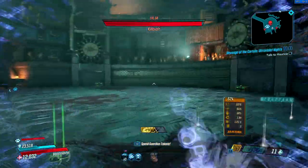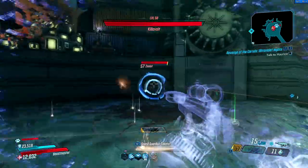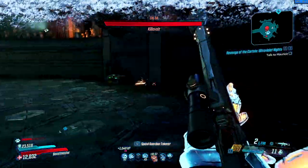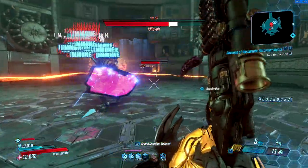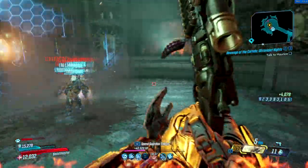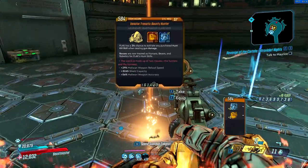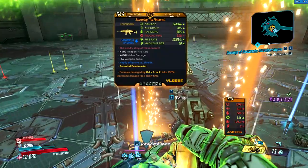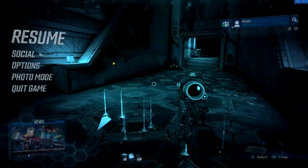It's a legendary Vladof assault rifle that was added to the game with the Mayhem 2.0 overhaul that just came out. This weapon can only be obtained on Mayhem 6 and above, so keep that in mind when you're trying to farm for it. This weapon can be obtained by killing Killavolt. Killavolt can be found in Lectra City, located on the planet Promethea, and you must have a side mission completed in order to fight him.